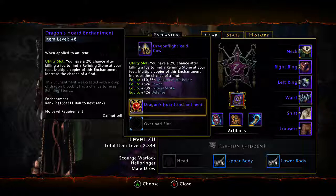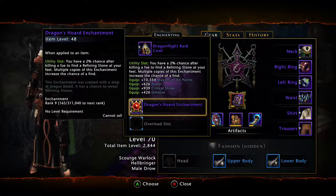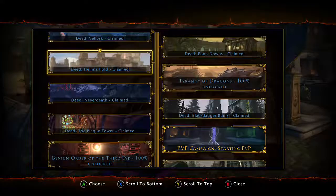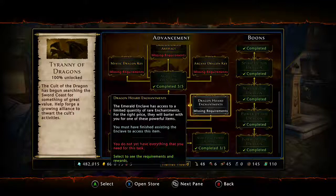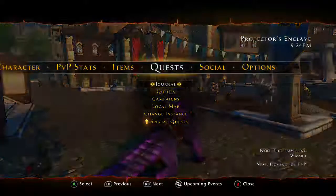You have a 2% chance after killing a foe to find a refining stone at your feet, which I think is so much better than just getting a little bit of extra movement. The cool thing that makes these so easy to get is that if you go into campaigns — specifically the Tyranny of Dragons — there's Dragon Horde enchantments, and you can actually make them using your campaign currency. These enchantments are epic. A lot of epic enchantments you have to buy or refine to get cost a lot of AD, whereas in this Dragon Horde campaign you can basically just make these straight out with your campaign currency as well as 5,000 AD, and you get an item level of 39 instantly.